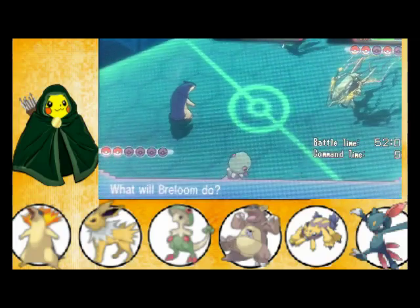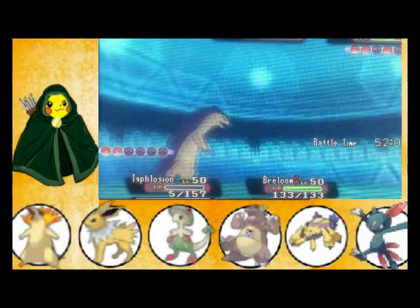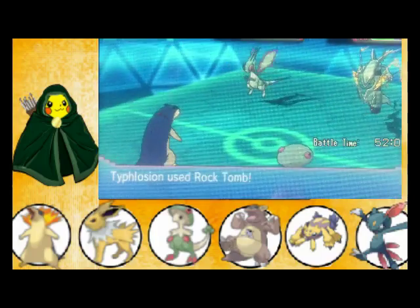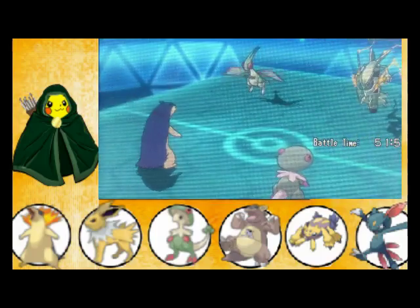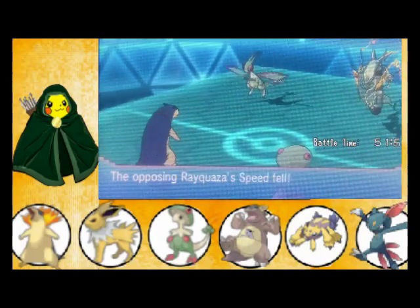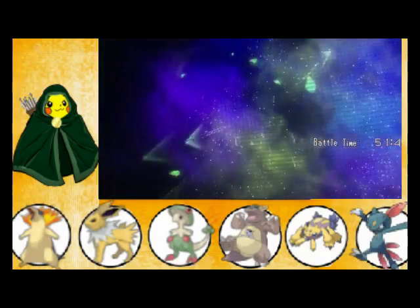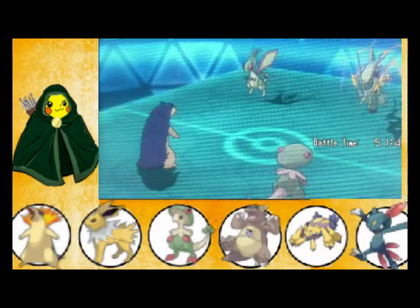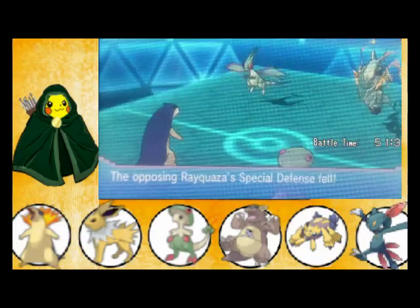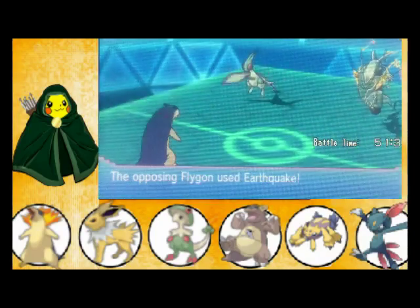Let's try Rock Tomb on Rayquaza and Drain Punch on Flygon. He may have a better strategy than I do. I'm going to guess that's going on Typhlosion — nope, it fainted. And this is going to be the end of the battle.